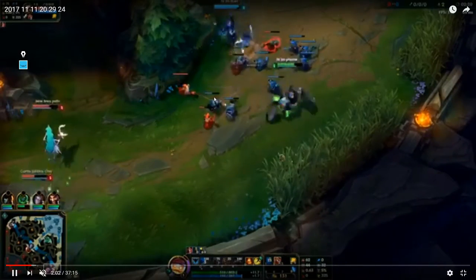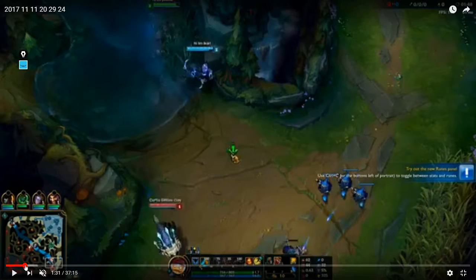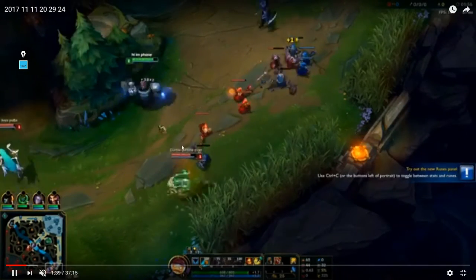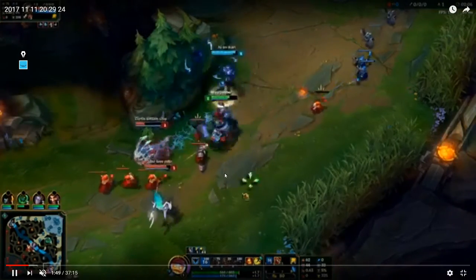Now that the second wave has come in, one really important tip for laning phase is to count when you're going to hit level two. A lot of champions get a level two power spike, and when you hit that you can either try to force a 2v2 fight or zone them from creeps. To count level two: you kill these six minions, then from the second wave the first three melee minions - or two melees and two casters - hits level two. When you hit that level two you 100% have kill pressure on this Kog'Maw Soraka.